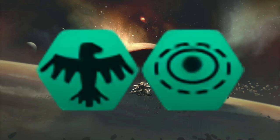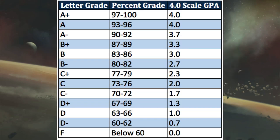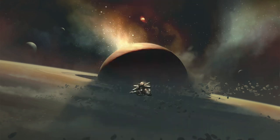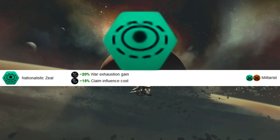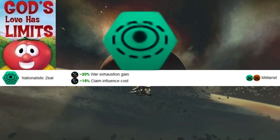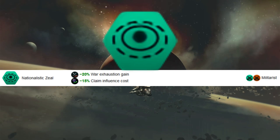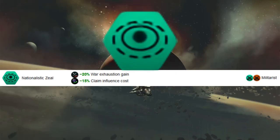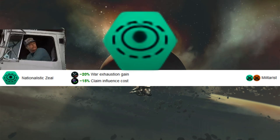Now we can look at both Civics within single player and multiplayer and give them their ratings on an A to F scale. Starting with Nationalistic Zeal in single player — it's technically playable, but really only fits a roleplay context or if you're specifically trying to reach zero influence claims. Those are the only two situations I'd recommend using it.